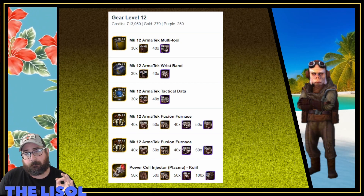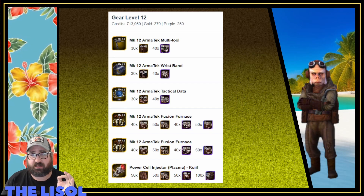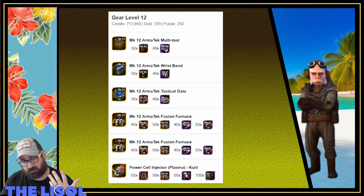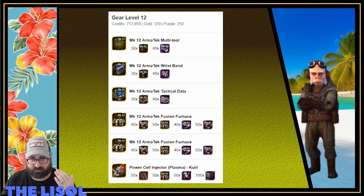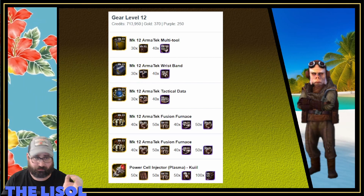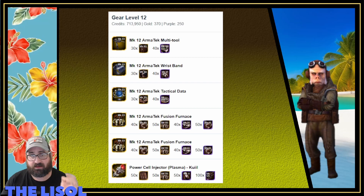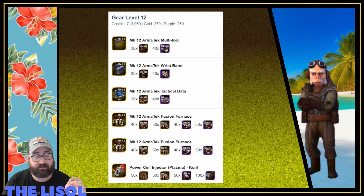Getting Quill up to relics isn't super important to me, but I want that team at Relic 3 at least because it's going to do some Proving Grounds work for me. Hopefully I can push through this power cell injector crunch and the bronzium wiring crunch and have them ready for the next Proving Grounds, which is in about two and a half to three weeks.